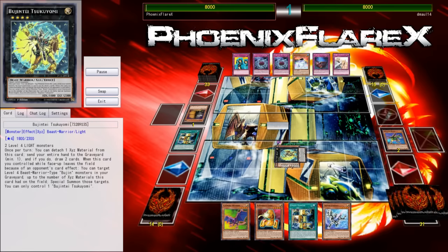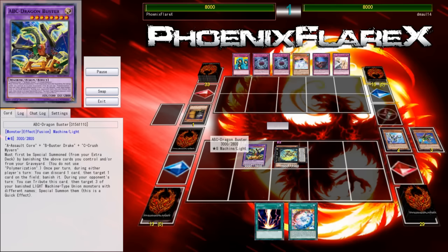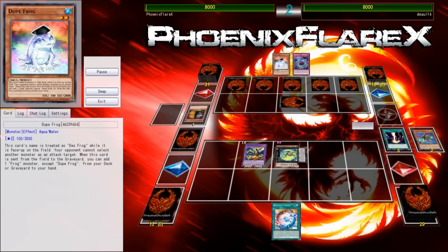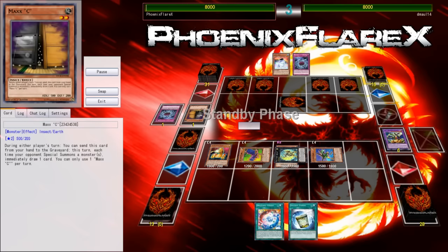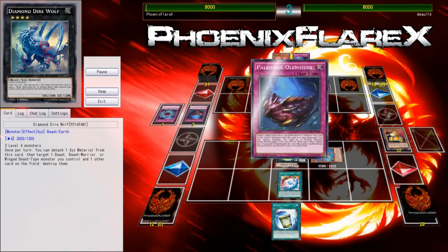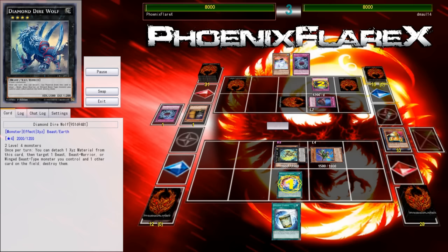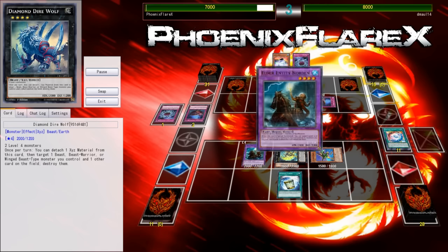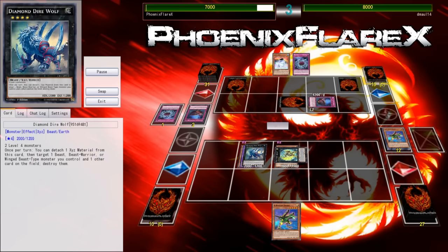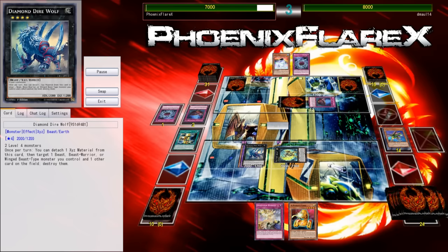Going into the second game, I open with a nice play with the Gadgets and Union Hanger — both Gadgets — but then he has Maxx C, so that punishes me. I just use Gold Gadget to go straight into A, equip, make my ABC Dragon Buster, give him a few draws, and end from there. I had a really cool play because of the double Gadgets — I could have made a couple of Rank Fours and then ABC Dragon Buster — but the Maxx C means that's not happening. So I tag out my ABC Dragon Buster and try to work through his cards.